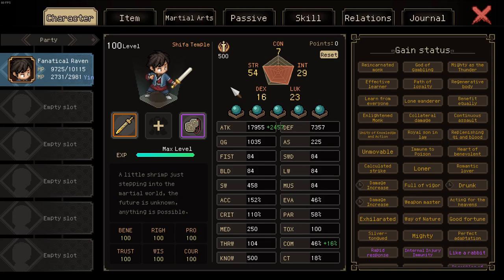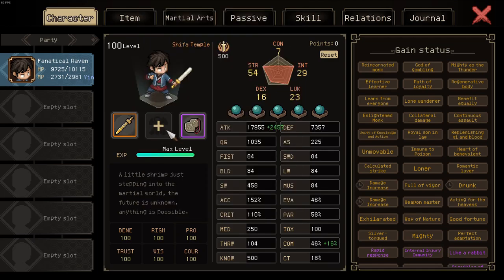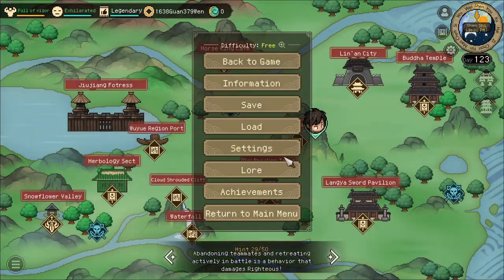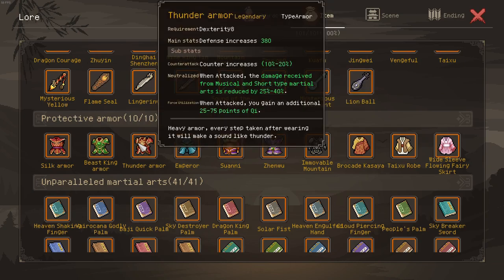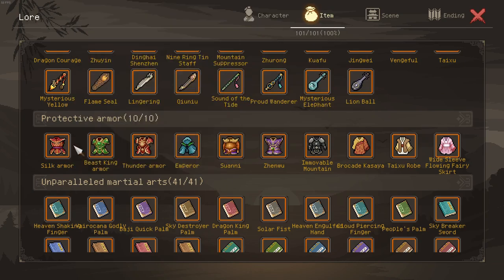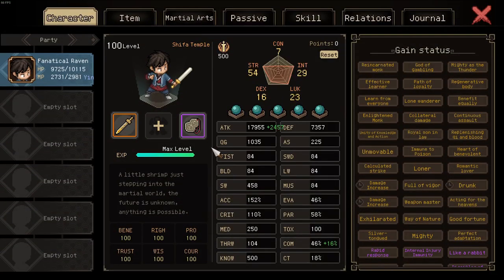Regarding equipment: since we are going for a short build, we can easily run Xuanyuan with its incredible 64.3% damage. As for armor, you could run an armor — there are some which require 8 intelligence and 8 luck, somewhere in the lore you can find them. For example the thunder armor or the beast king armor. It will make you slightly tankier, but I choose to run with no armor just to get the point across that it's not that needed.